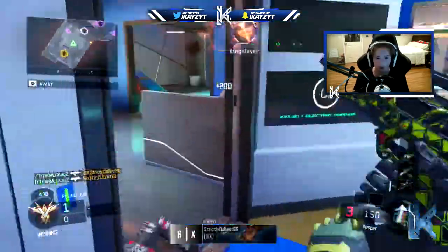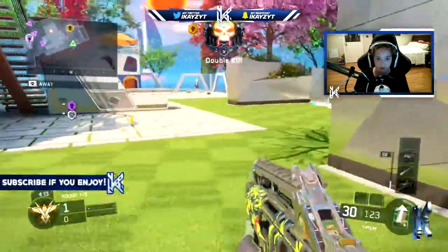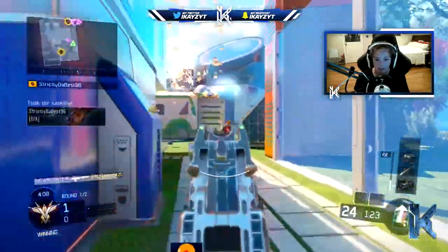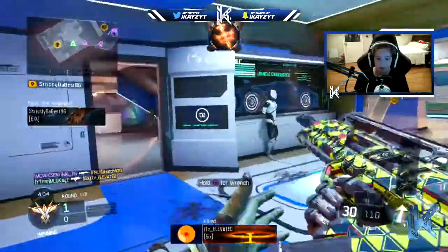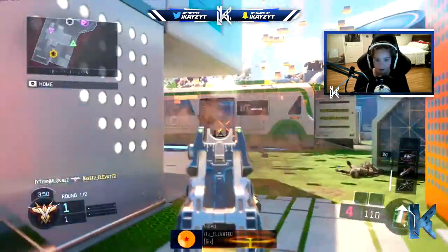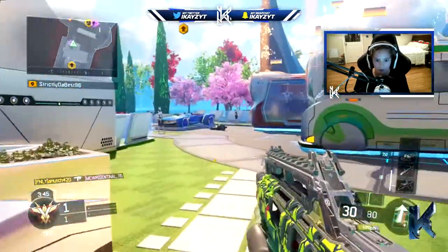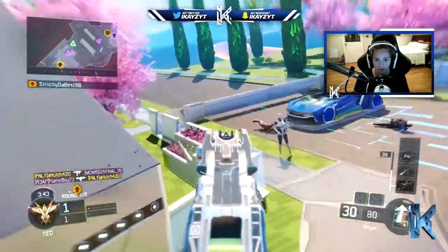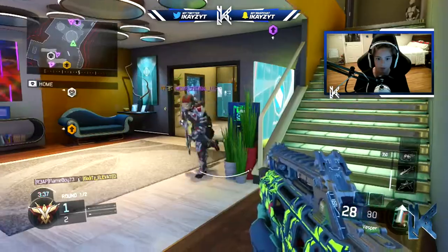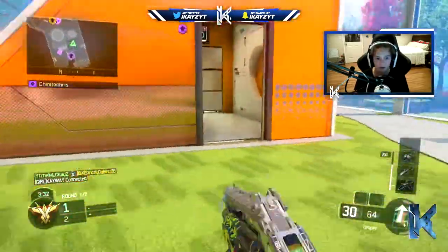I think we're in the spawn right now. There we go, we got 2 — we need 3 more to get this bloodthirsty. Oh, there's one in their base I think... or is that a mannequin? There's a guy over there. I don't want to risk anything, so we're going to play it safe. 2 more kills for this bloodthirsty. We need 1 more kill for this bloodthirsty, and then we need 2 more bloodthirsties. We got to go fast — 1 bloodthirsty down, 2 more to go!